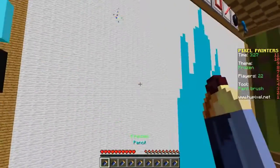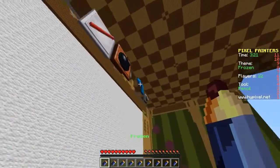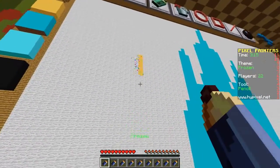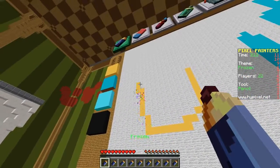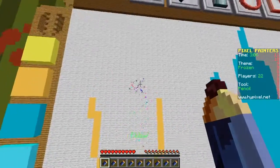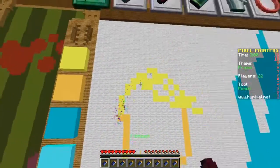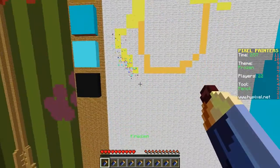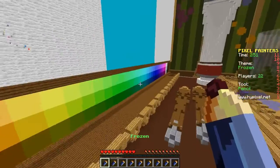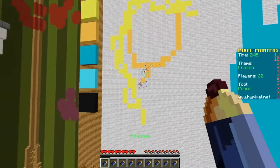Now let's draw Elsa. We're gonna get some skin tone color and use the pencil for a big face - let's do a circly face like that. She's got a lot of wispy blonde hair, so let's do her hair and her braid that comes along here and down. Let's shade that in and give her a blue dress - actually, we need to give her a neck first.